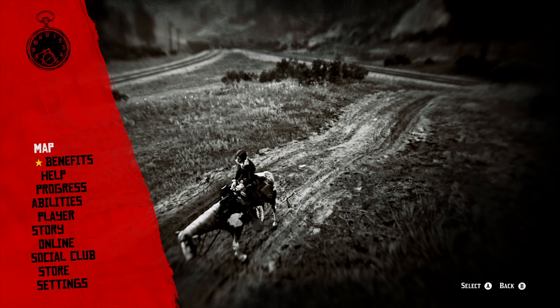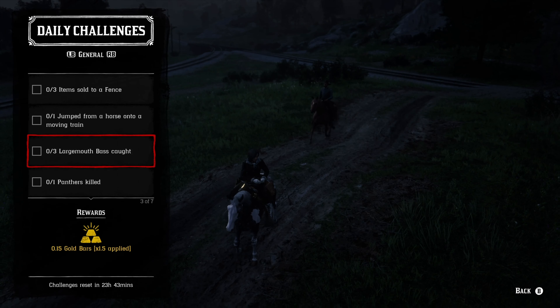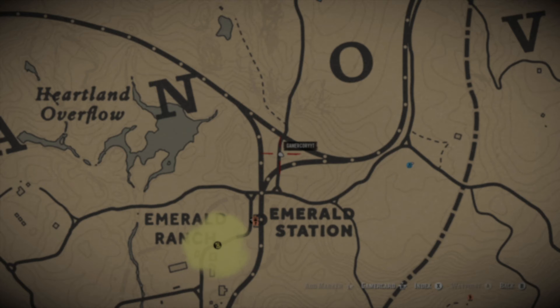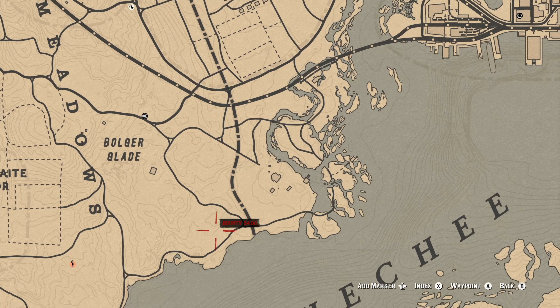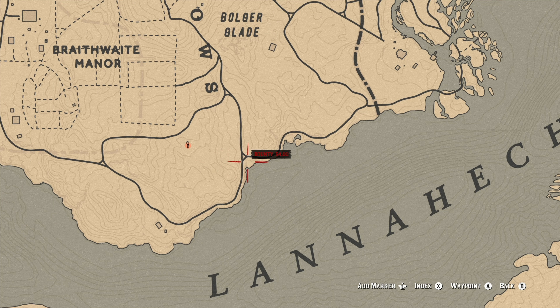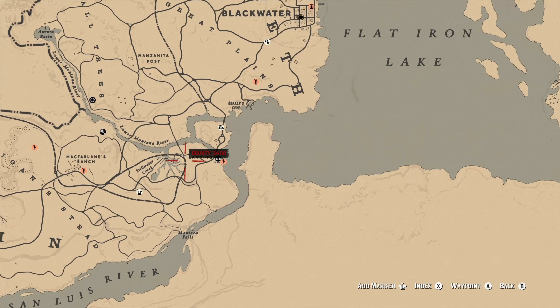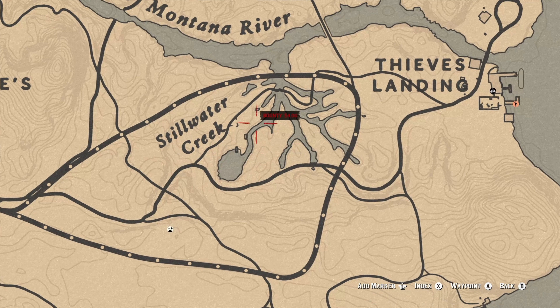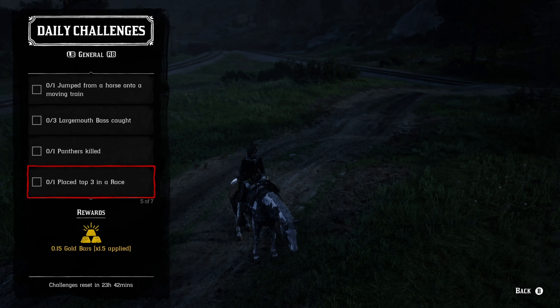There's actually a fence down in that area anyway, so if you're going to go to the fence and sell three, you might as well grab your bass there as well. One panther is killed — there's actually a panther down in that area too. My go-to location is just south of Brightwater Manor. Fast travel destination will be Rhodes, and then if you go out to the west toward Stillwater Creek, you can find a panther usually hanging out right in that area. So largemouth bass, fence, and panther — easy peasy down in Thieves Landing today.